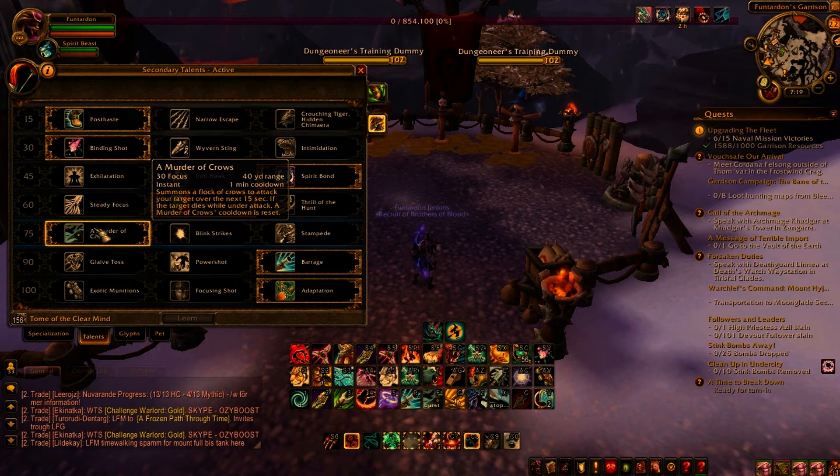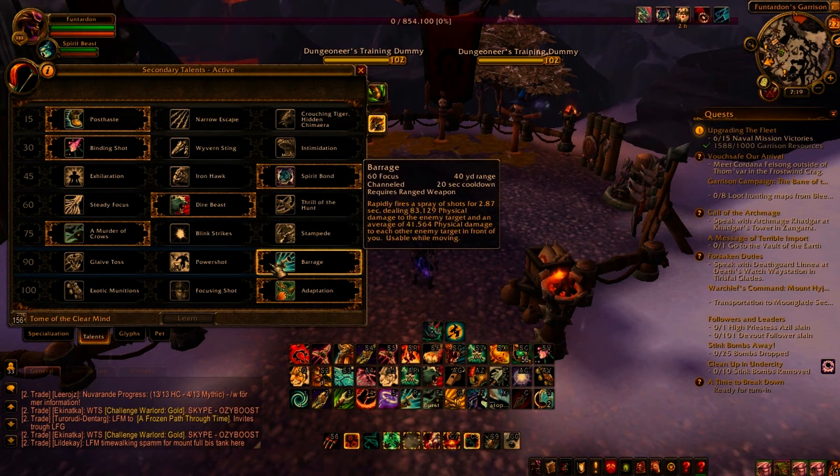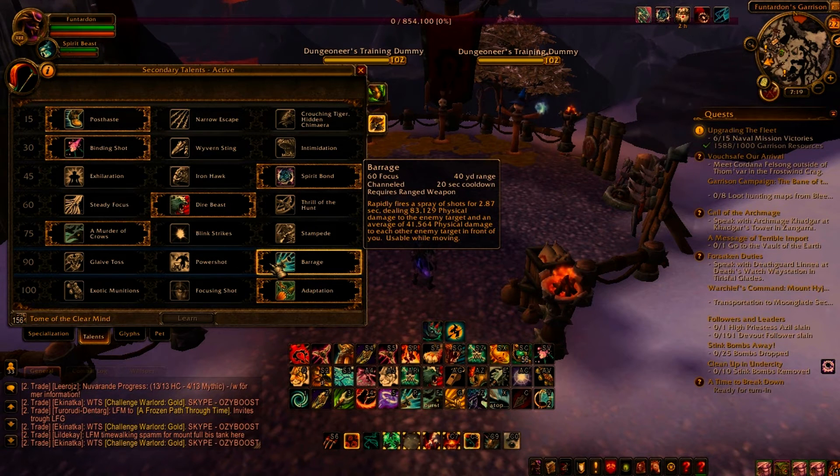For level 90 talents you should always go Barrage. Despite the high focus cost it does a lot more damage than Arcane Shot, and therefore you should always have it up in time, as your only other damaging move is Kill Command. Barrage also synergizes well with Focus Fire.